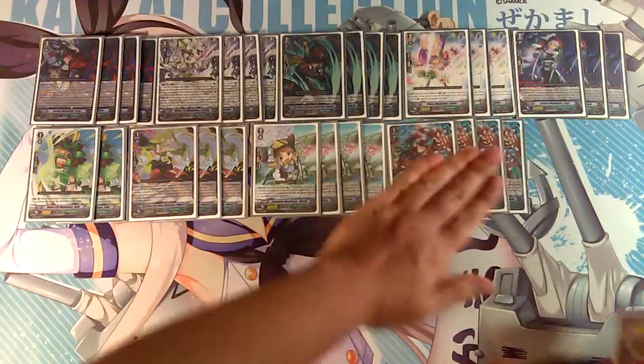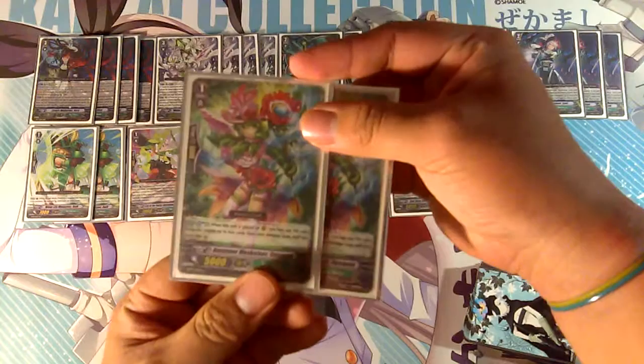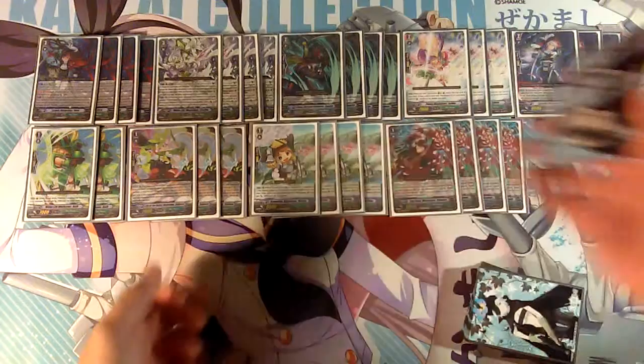Next I play four perfect guard. I don't play any quintet wall because I don't find it necessary — if you want to guard something and nullify it completely, perfect guard does that. I also play two Anemone Musketeer Susana since this deck is quite counter blast heavy, so soul blast two to flip two damage and get your damage back on track.